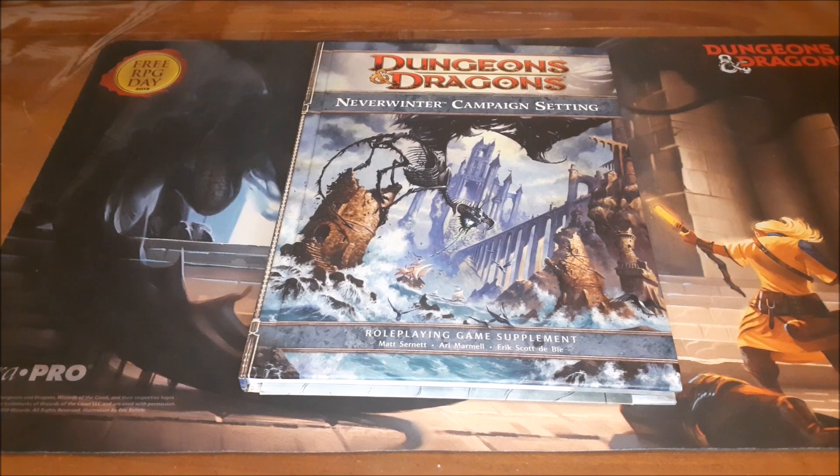It's mentioned in the Sword Coast Adventurer's Guide and there's a little bit of information given about it there. But there are other sources of information about the city in other books that have come out in the past. Today I want to shine the spotlight on the Neverwinter Campaign Setting for 4th edition Dungeons & Dragons. This is one that is actually currently available for print-on-demand or just as a PDF on DMs Guild, so you'd be able to get a brand new copy of it with very little hassle.